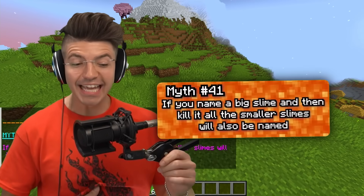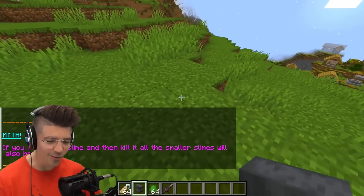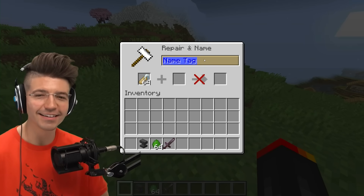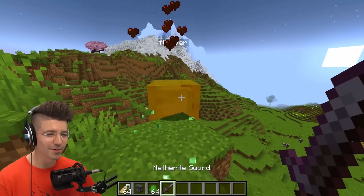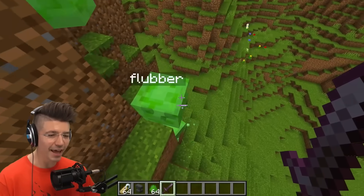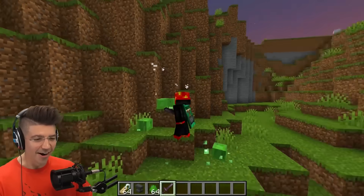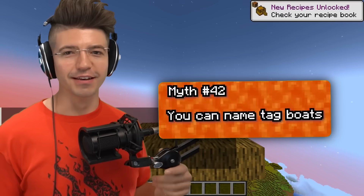If you name a big slime then kill it, all the smaller slimes will also be named. It would make sense — if you know, you know. Flubber! We got multiple Flubbers — they're all named! Look at them, tiny little Flubbers. One day I will harness the power of slimes and take over Minecraft.